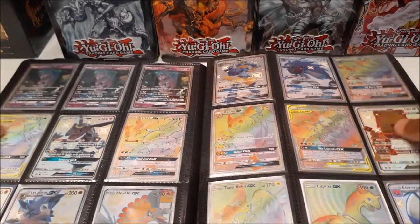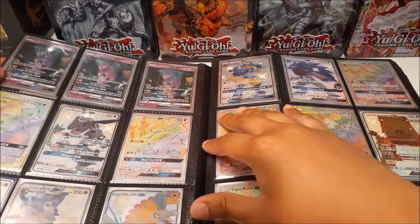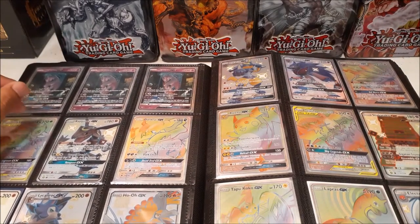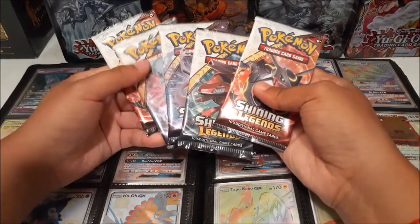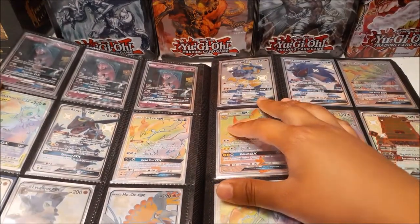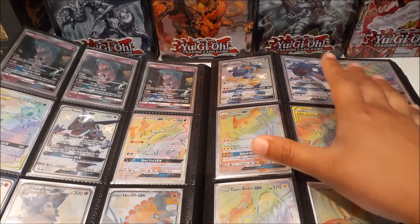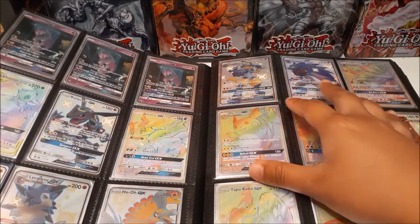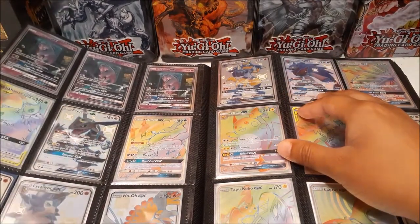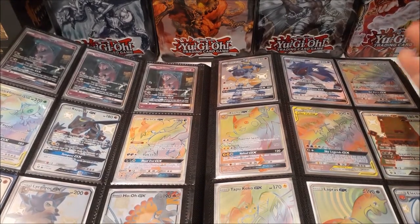Moving on to some very nice secret rares — we have the Mewtwo GX in the test tube from Shining Legends, and speaking of which, I'll be cracking five Shining Legends packs at the end of the video. The rainbow rare and the secret rare both go for around $70 to $80 at the time of this video. I had a page full of these Mewtwo GXs but sold most when they were $40. I kept three in the binder and have an extra somewhere. We also have a Dark Raider rainbow rare, the tag team Celebi and Venusaur, and two shiny Lycanroc and Ho-Oh from Hidden Fates.